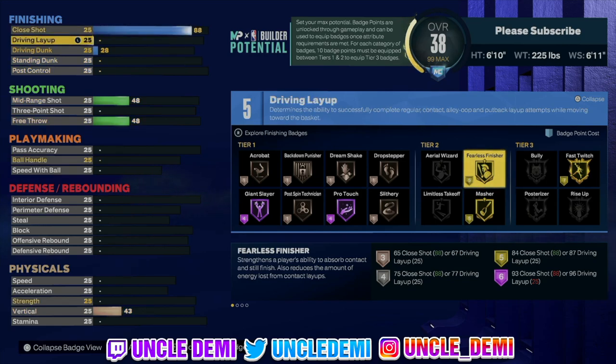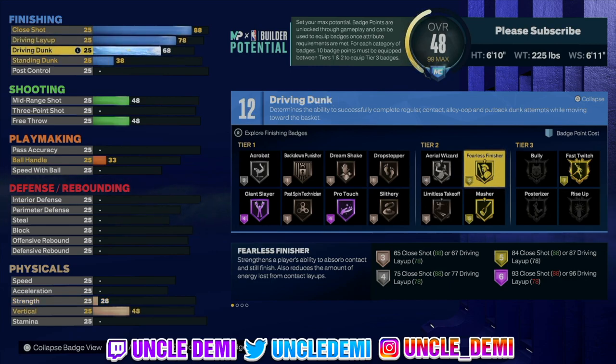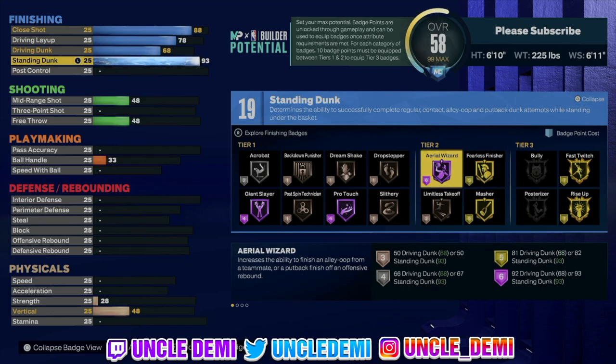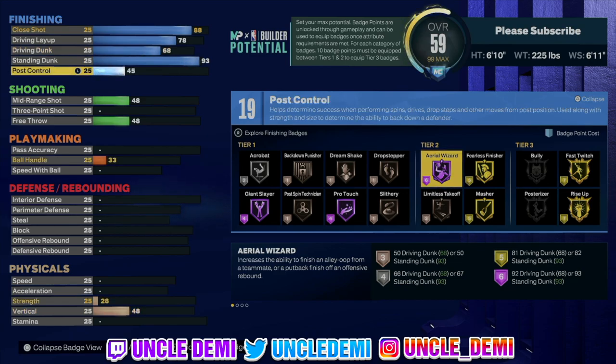The driving layup is a 78, but really all we care about is just the big man layup package. You better get that because he is 6'10. You do have a 78 driving layup. The driving dunk is only a 68, so there's nothing crazy there. His standing dunk is a 93 — that's very important. A 93 standing dunk is going to allow you to get Area Wizard on Hall of Fame, so when you are going back door or picking and rolling, going to the basket, you're able to do that.